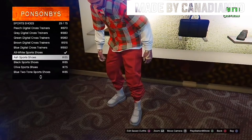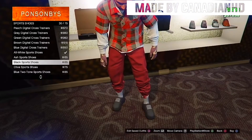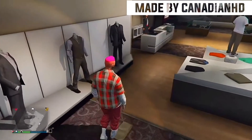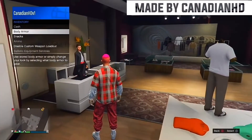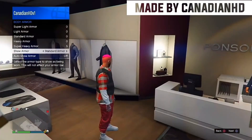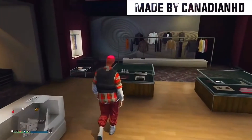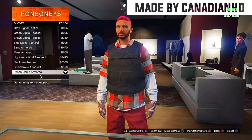Once you guys do equip those shoes, just back out. I recommend you guys put on body armor — I find the black body armor looks best with this outfit, so I did put it on in the video. But it's up to you guys; you can change it. Next up, once you put on the body armor, go over to gloves and put on the black leather gloves.